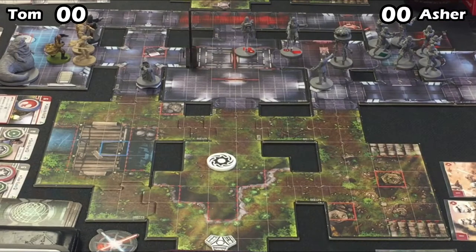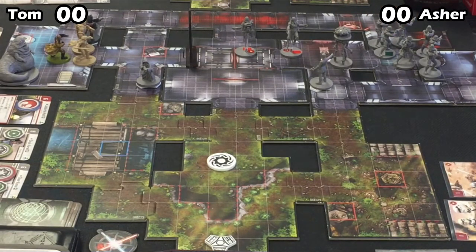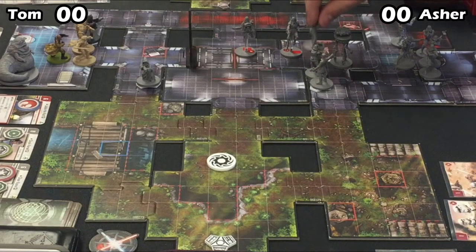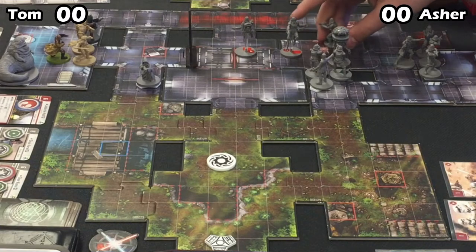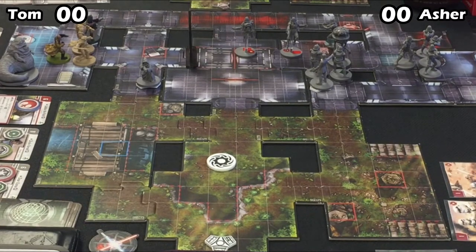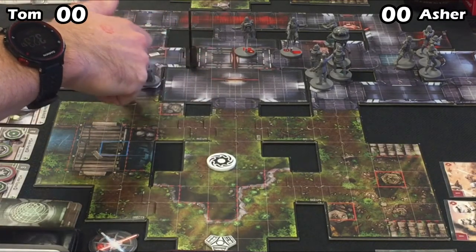As long as Asher stays behind that blocking terrain line in the middle, he's pretty safe and it forces Tom to commit to reach him. Tom might be able to come around the sides and take shots through that red terrain. It's a risky proposition for Tom too — he could move Shyla in and Mandalorian Whip a Jet Trooper into range and take it out, but then she'd be exposed to several sets of Troopers shooting back. Right now Asher just has the one Jet Trooper technically occupying the barracks, so Tom could whip it out, but it's going to be tough to keep Asher from contesting that middle space.